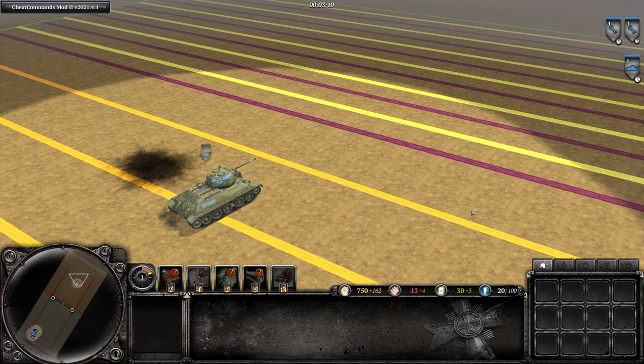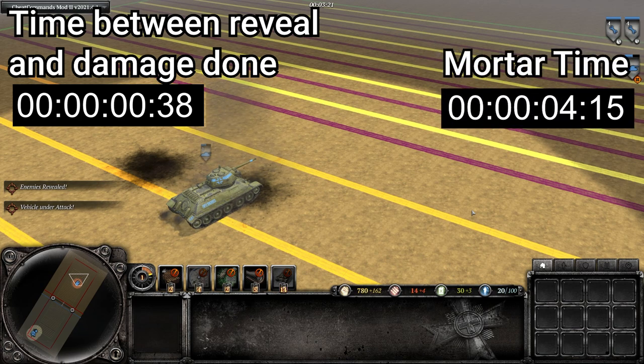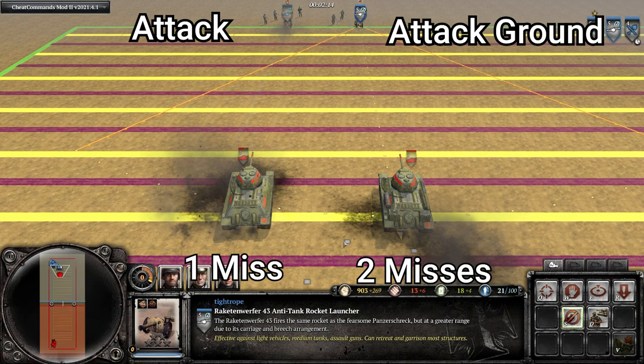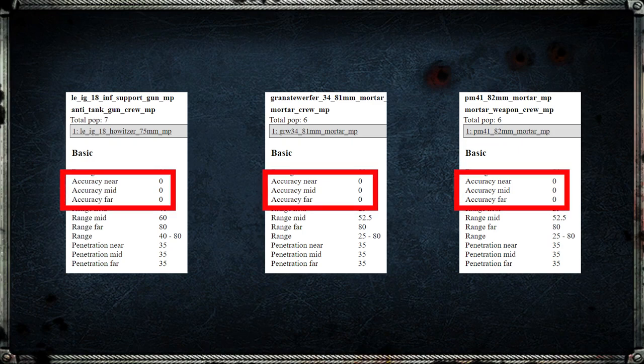The same principle also applies to other weapons such as anti-tank guns. However, because the time between the anti-tank gun getting revealed and the shell landing on the tank is so low, it doesn't really give the opponent time to dodge, so this is much less impactful than it is for the much slower mortar shells. Also, if you exclusively use attack ground on your anti-tank gun you miss out on the opportunity to roll a hit through the accuracy system, which will significantly lower your chances of actually hitting the enemy vehicle. Mortars are completely unable to roll a hit through the accuracy system, so you don't have to worry about lowering your chance to hit by using attack ground.